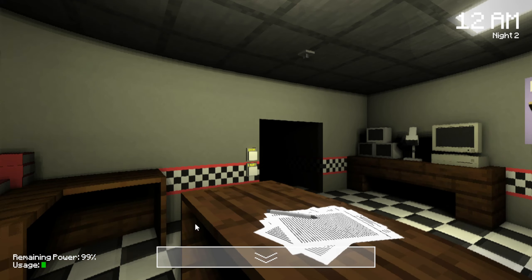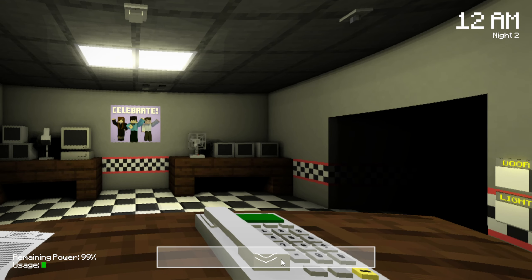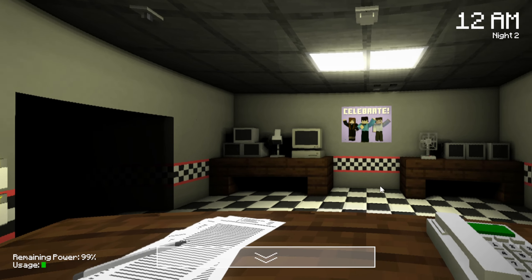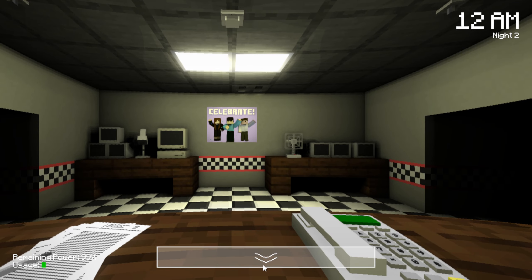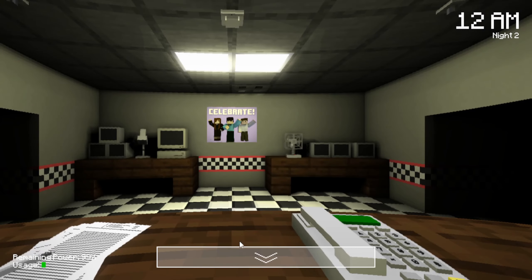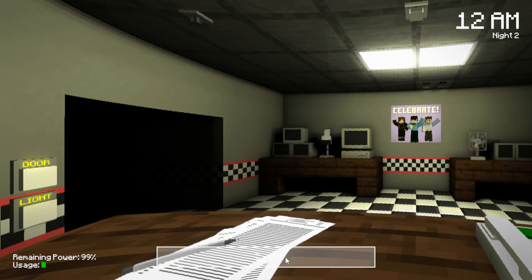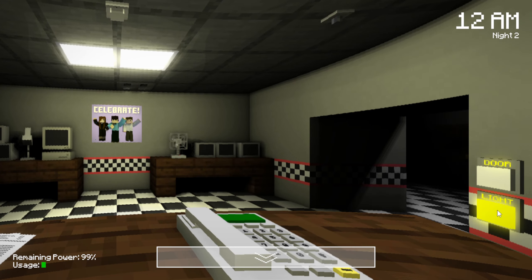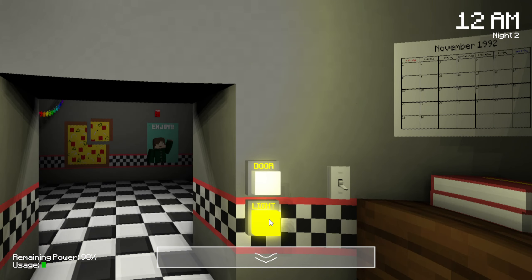See ya later alligator. I keep forgetting - I keep clicking on this thinking that the camera's gonna open. I gotta move the mouse way below the thing. That's what gets the camera to open for some reason. Not the thing itself, but this little empty space right here below it. You see that? Well, that's weird.